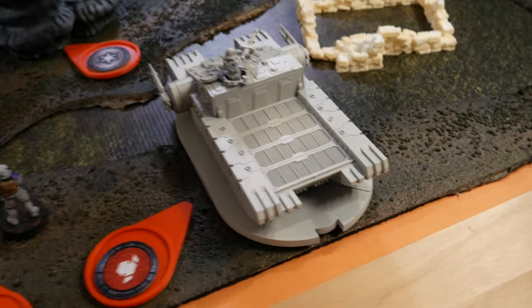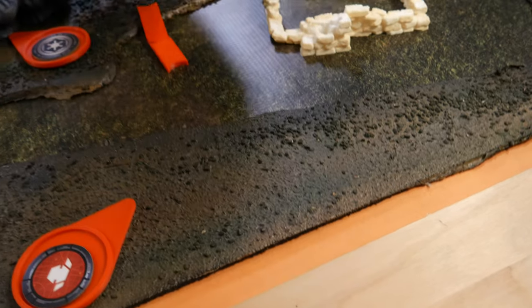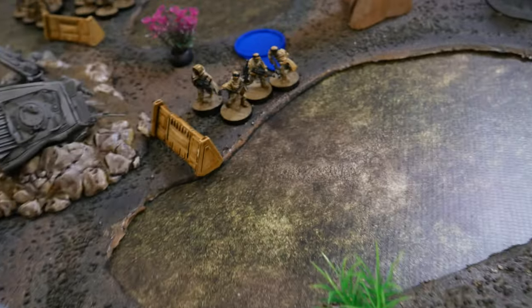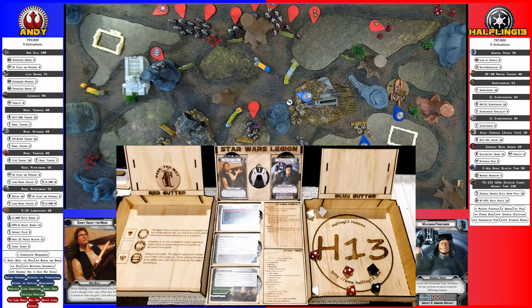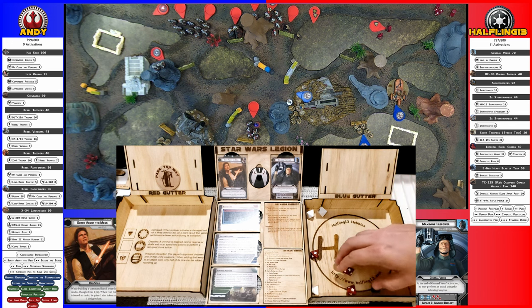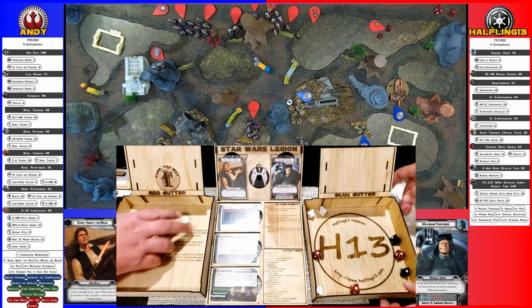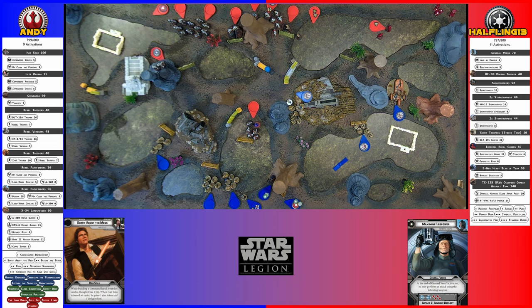I drew the GAV Tank. It is going to take a move forward to approximately here, squishing the plant as it goes, and then fire its guns at the squad right there. I only got four hits. Two for cover — you take two. It is not suppressive in this case. It's impact, but you don't have armor.